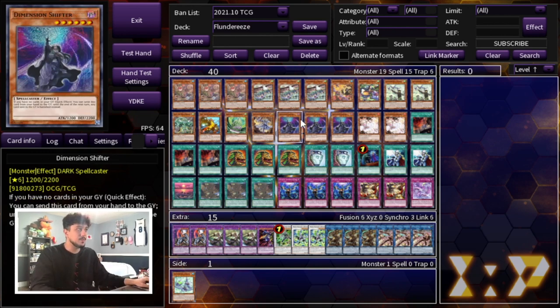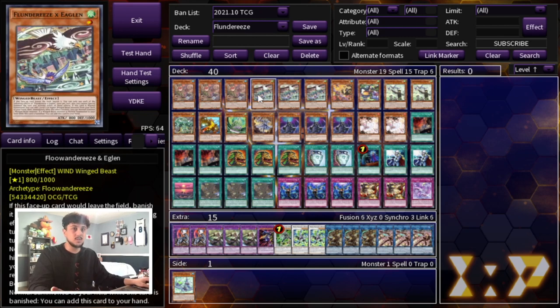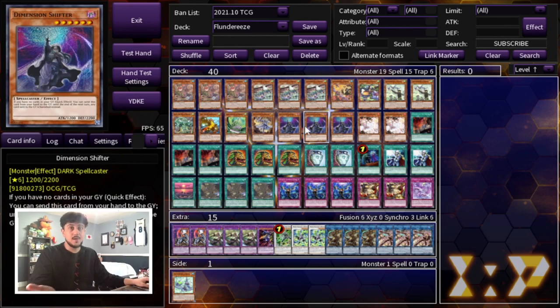For hand traps, I'm playing triple Dimensional Shifter. This card is nuts — you have to be playing this right now, especially in a deck like this where all these Plunderies cards get banished anyway. Shifter just makes your opponent unable to play, and you don't really care if your own cards get banished.